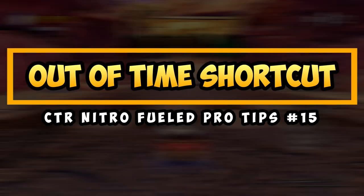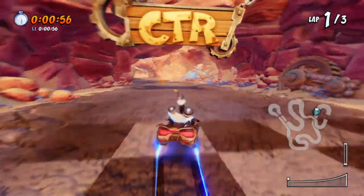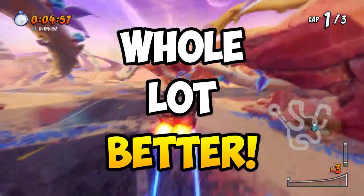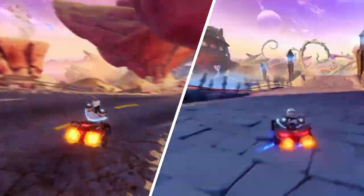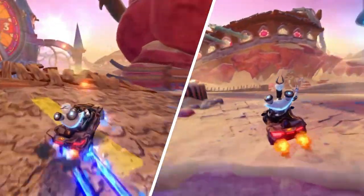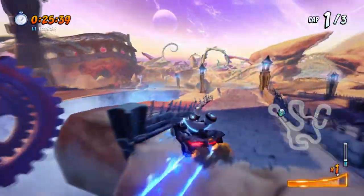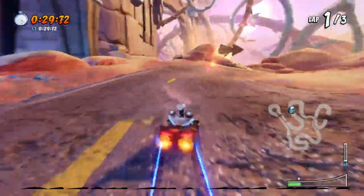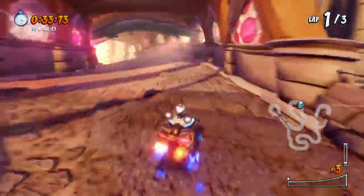Hey everyone, TheViprian here and welcome back to another episode of the Pro Tips series where I'll be sharing tips and tricks on making your Crash Team Racing experience a whole lot better. Today's episode is going to be talking about the shortcuts in the Out of Time map, specifically both the fence shortcut and the shortcut after exiting the clock tower. I know a lot of people are having trouble especially with the fence shortcut, so sit tight and let's begin with this shortcut first.